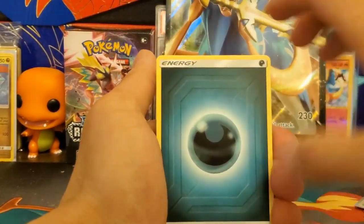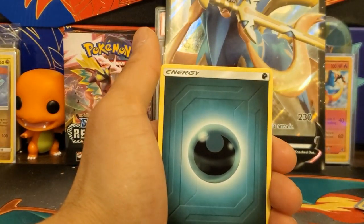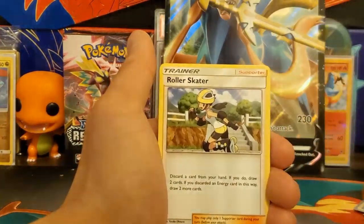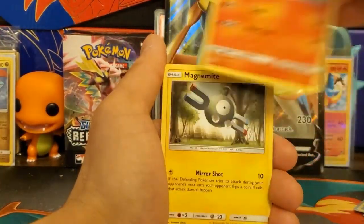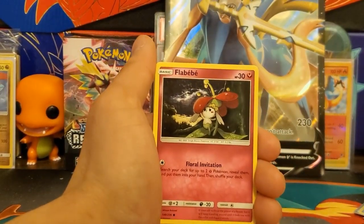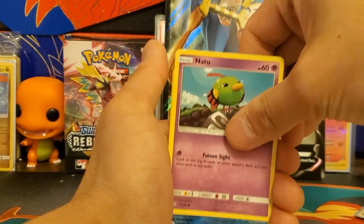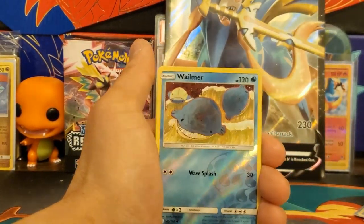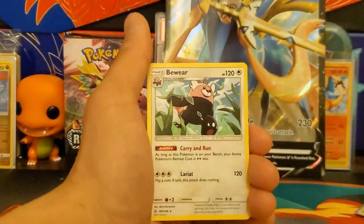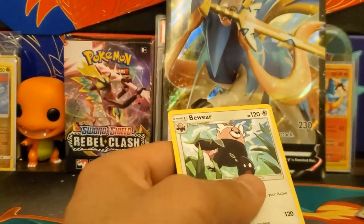Okay, final pack for today's opening — thanks for watching, please smash that like button, it really helps the channel. Here we go: Dark Energy, Roller Skater, Clefairy, Pikachu, Magnemite, Eevee, Sneasel, Natu — reverse holo is Wailmer, and the final card is the regular rare Bewear. Bad pools — dang.